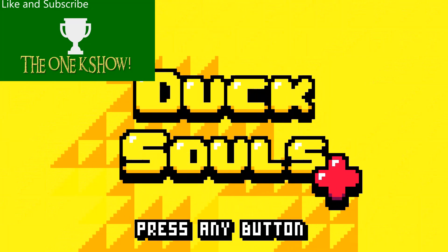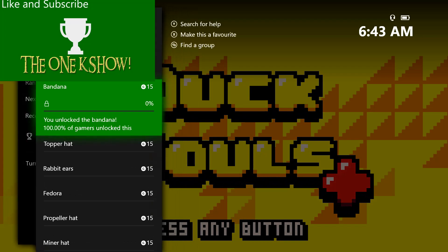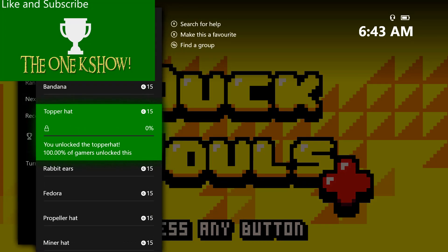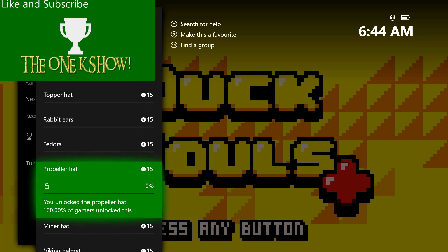In the nature of this show, we're going to show you how to get 1,000 gamerscore or platinum trophy in less than an hour. It took us 45 minutes to complete, so give or take 10 minutes for varying skill levels, you'll do just fine.